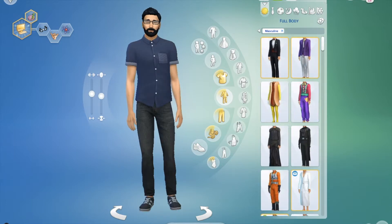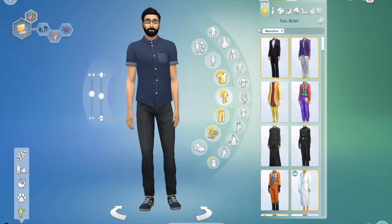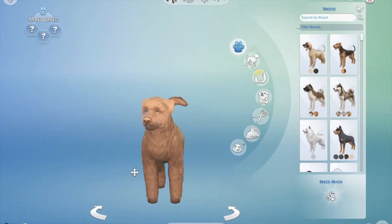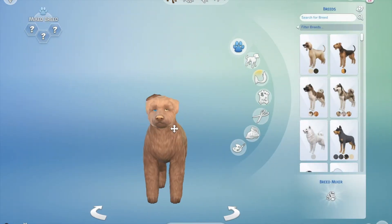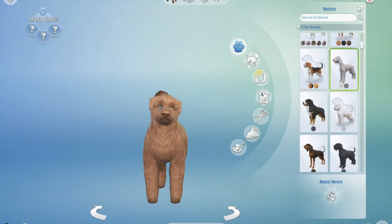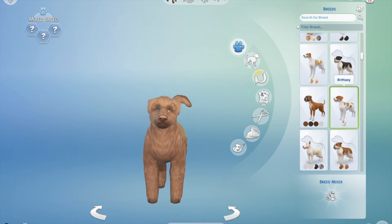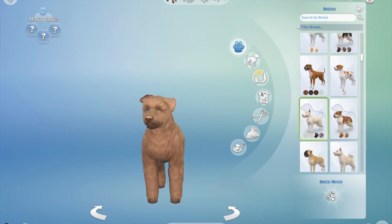Now we can start designing Henry. Sorry, I said his name and he's looking at me like, what's going on? Oh, that actually kind of looks like Henry already. Breed mixer - so let's find his two breeds. He is a Cockapoo, so he's Cocker Spaniel and Poodle.